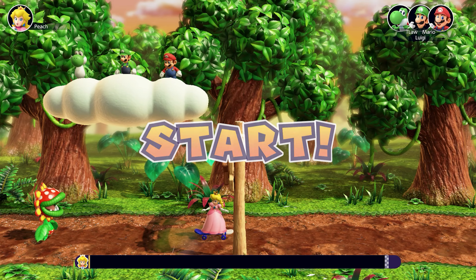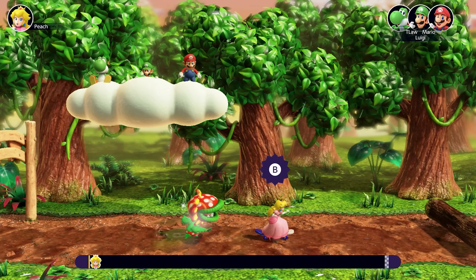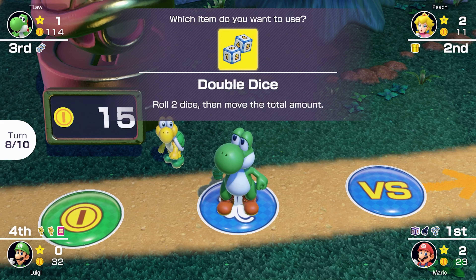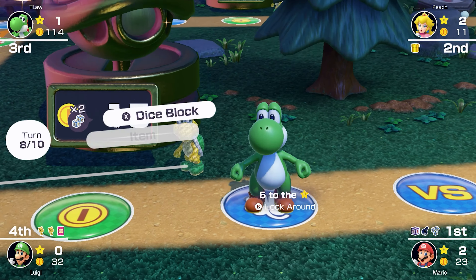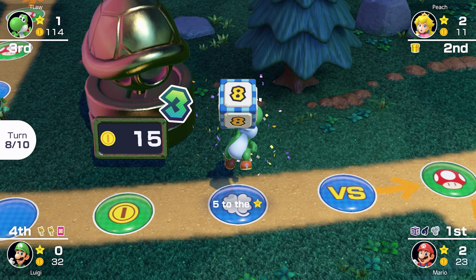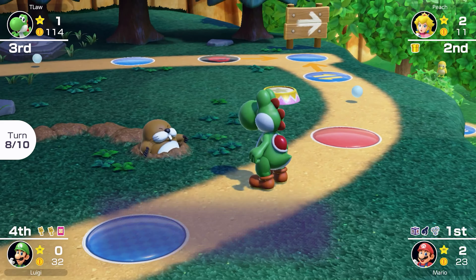That was very lucky — just what we needed. Everyone against Peach in Piranha's Pursuit — I don't really like her chances here. Well, she tried, she got pretty close. Let's use our double dice — we just need a five. Surely we can do that pretty easily. That was a pretty bad roll, but we make it past the star so it doesn't matter. Now we just need to get to the item shop next turn.